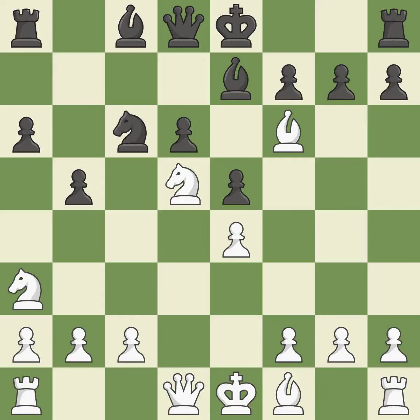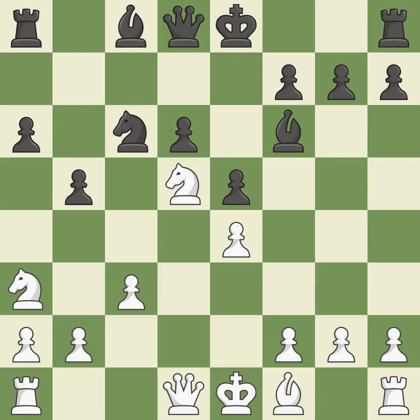Bxf6 captures the knight, attacks the bishop and increases white's control over the d5 square. Bxf6 captures the bishop without doubling the f pawns and opens up the e7 square for black to use. C3 controls the d4 square and opens up the c2 square for the knight. Castling gets the king out of the center and activates the rook. Nc2 reroutes the knight back toward the center, most likely to the e3 square.